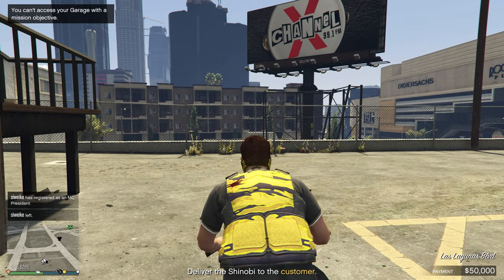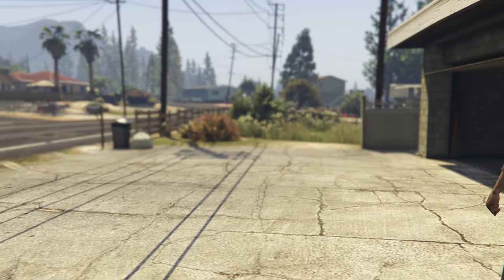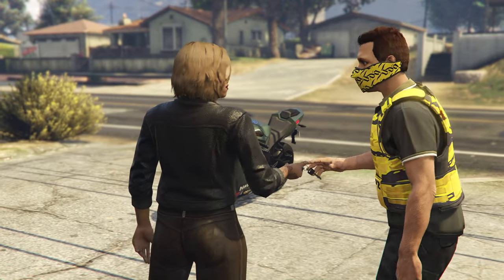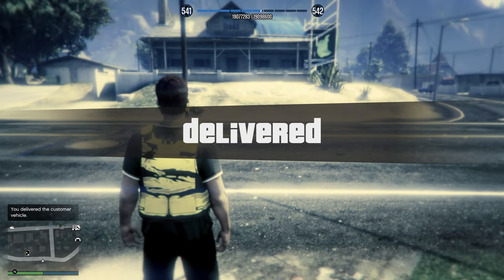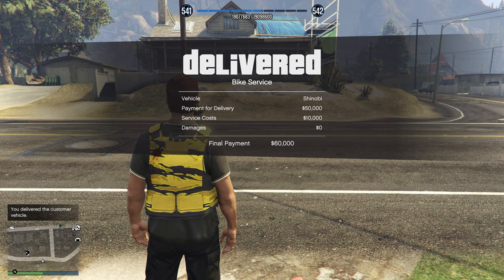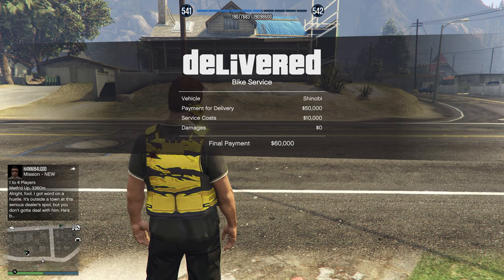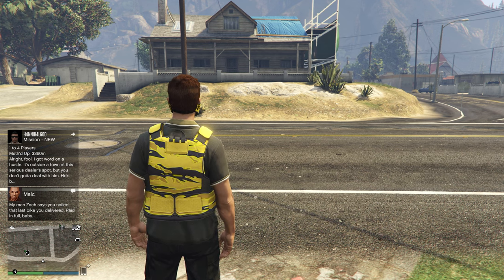Go ahead and deliver it — there should be no issues, just take it and that's it. Our payment is finally ready. We delivered it and made ourselves $60,000 — $50,000 for delivery and $10,000 for the service cost. We got our $10,000 back too, so that's really nice. This only took us literally a couple of minutes to do.